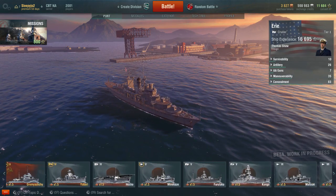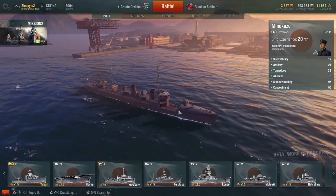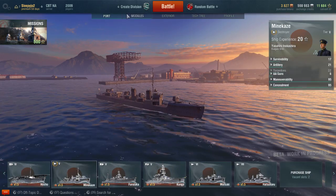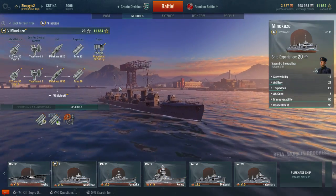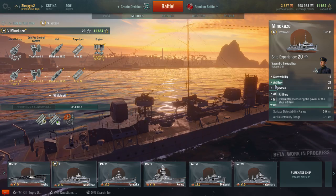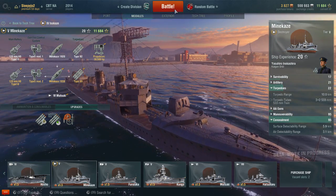For this video we're probably gonna end up playing the Erie, but here are the vessels I have. I've got quite a few Japanese destroyers now including the Hatsuharu, the Mutsuki, and the Furutaka cruiser - I don't really like the cruiser. And the Minikaze which we've seen before - it's lovely. We're gonna play that. This thing has fully upgraded everything to maximize its torpedo capability. It is extraordinarily good. Surface detectability range of 6 kilometers and a torpedo range of 10 kilometers. Very good.